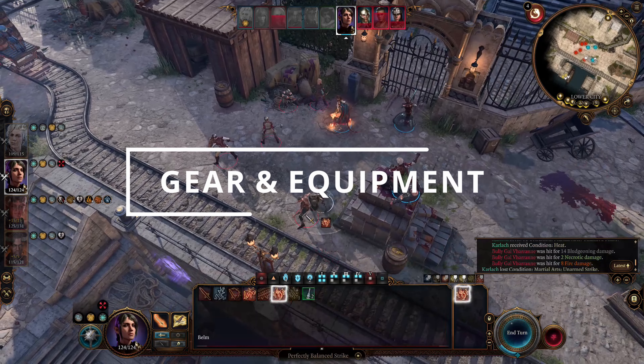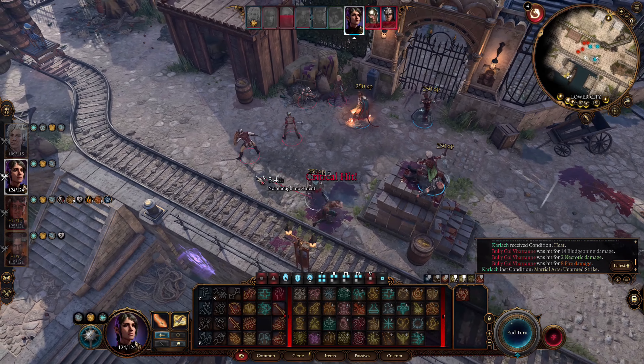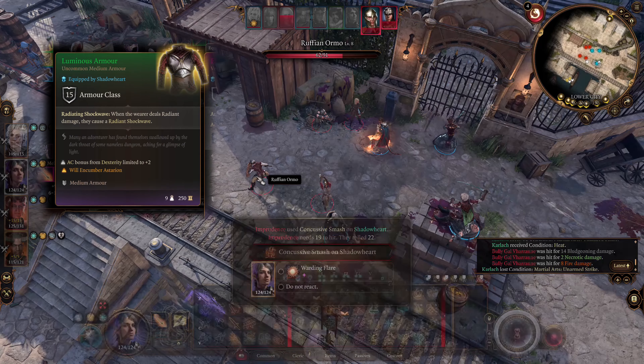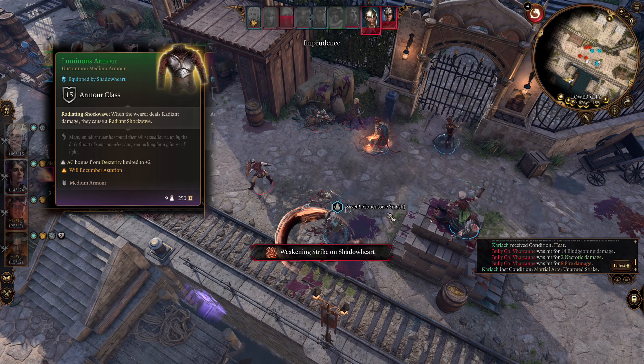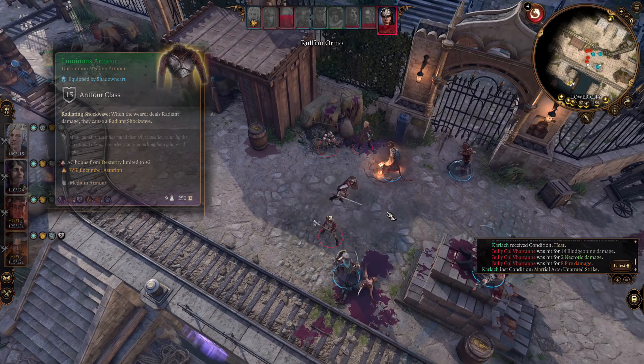The following items are important for the Knight of Radiance to deal a radiant orb condition to enemies. Luminous Armor: when the wearer deals radiant damage, they cause a radiant shockwave that inflicts radiant orb in a 3-meter radius for 2 turns.